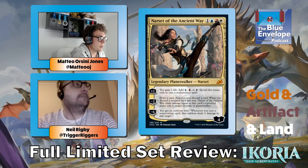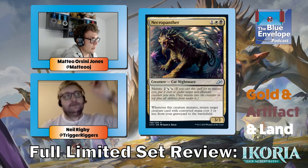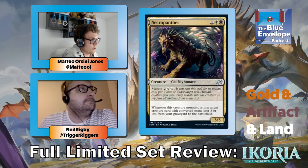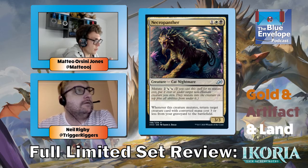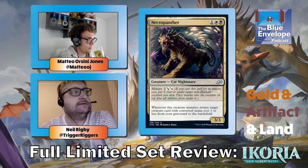Necropanther — this card's really good. It just gets stuff back for free. Three mana three-three — when it mutates, return a three-mana-or-less permanent from your graveyard to the battlefield. I played this card and it was really good. It's also one of the hybrid mutators so it can be just black or just white. As a three-mana three-three baseline it's super solid. The fact that Necropanthers can get all the Necropanthers back as well is good.